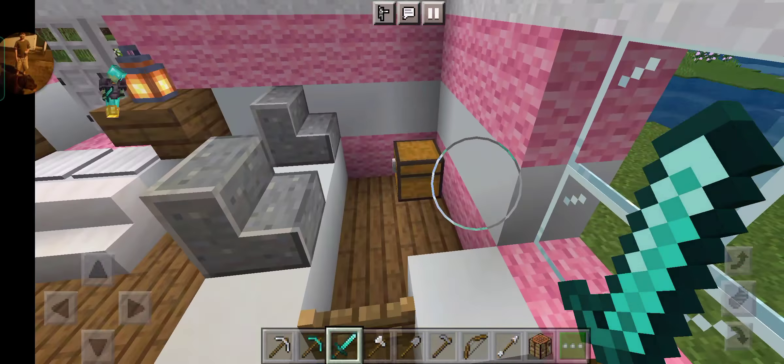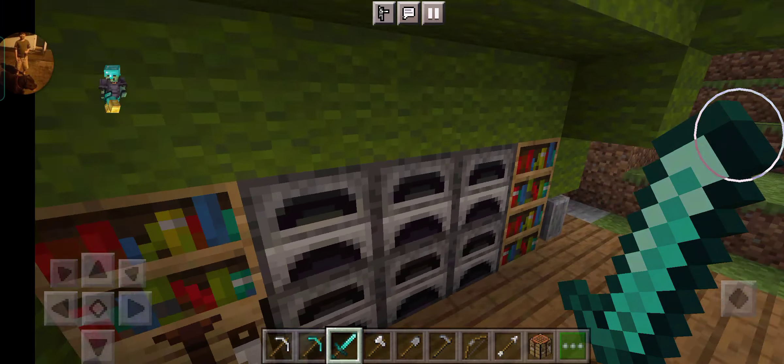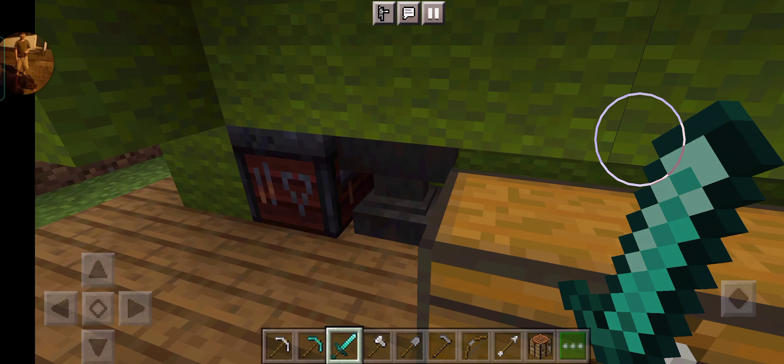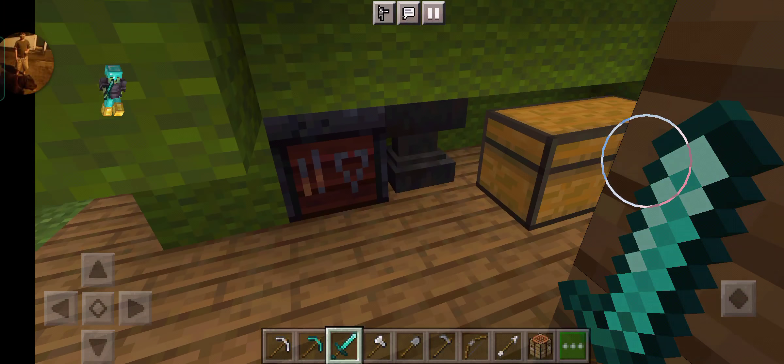I'm not gonna show the inside because it'll take a long time. So this is FleurGamer's other home — she actually has two homes: a bunny one and a normal home. Here's an area that was supposed to be a fighting zone, and I was going to make a bridge here but didn't finish it. There's a massive ravine next to it, and FleurGamer placed some turtle egg shells there, plus a massive bridge leading to the village.